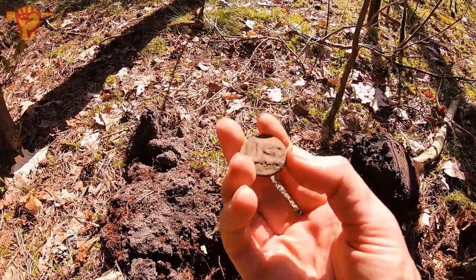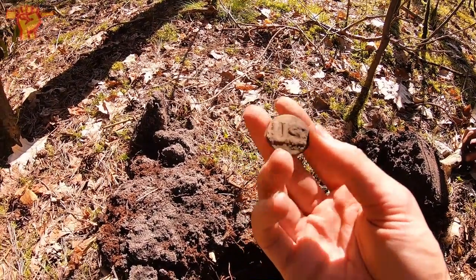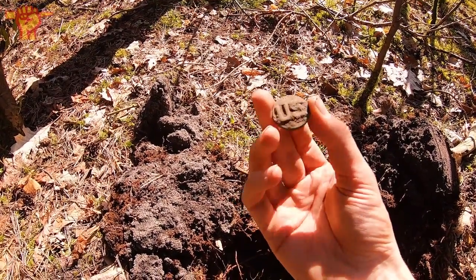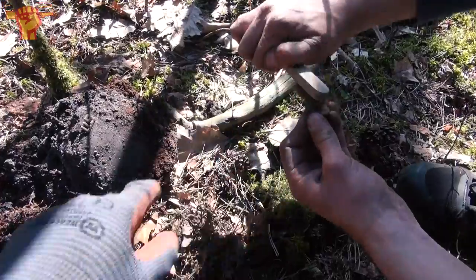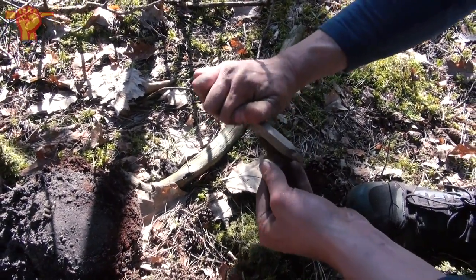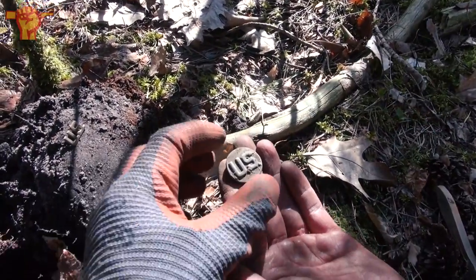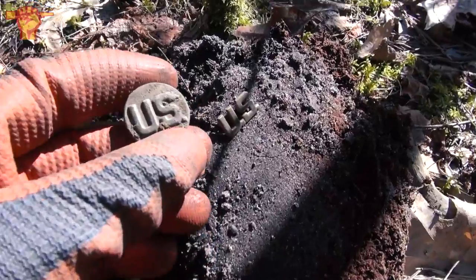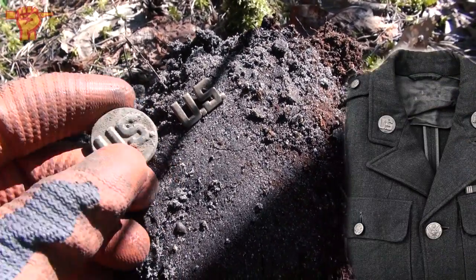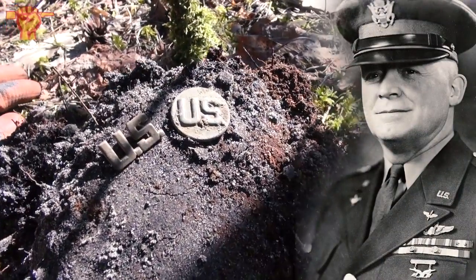This day has all of a sudden turned into a very good one — it had been quiet signal-wise for a while, but this is definitely a game changer. Let's see if we can make this one as pretty as the first one. Wow, look at that — two American collar tabs, rank insignia. The round collar tab was worn by US Army enlisted men; the other one was worn by US Army officers in World War Two.